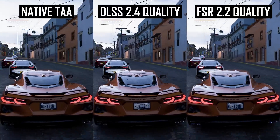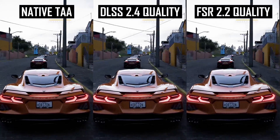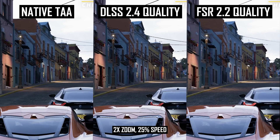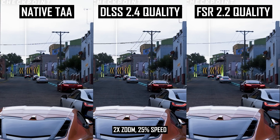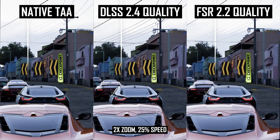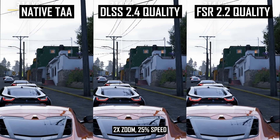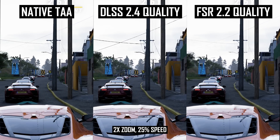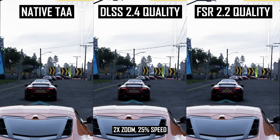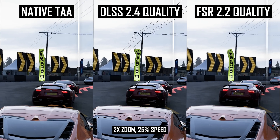Later in the benchmark we come to a section with overhead power lines, which are quite difficult to upscale properly, especially in fast motion. Native TAA looks the best with the cleanest lines. DLSS using the quality mode sizzles a bit and doesn't do an amazing job anti-aliasing the lines — at times there are noticeable gaps in the wires that change with each frame, causing flickering, plus slight ghosting. On the FSR side, there's less sizzling and no visible double image, but the finest wire details are often missing, while DLSS would at least attempt to reconstruct them. FSR also had more issues when wires passed over foliage in the background. I slightly prefer the FSR image here as there's less sizzling, but neither technique is doing a great job compared to native TAA.